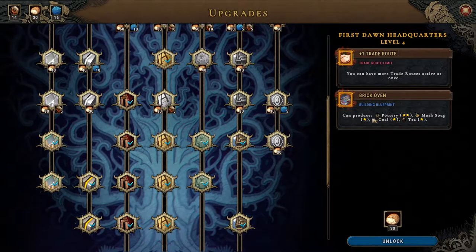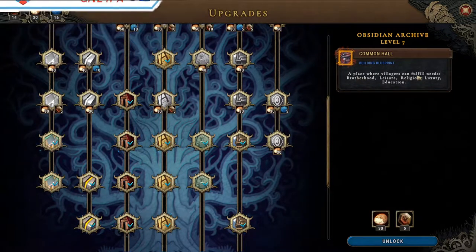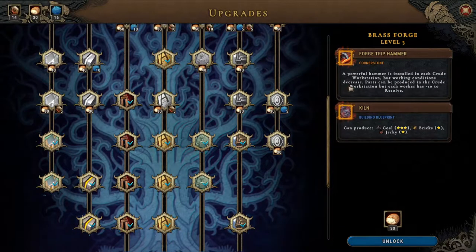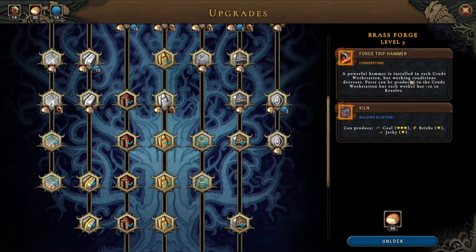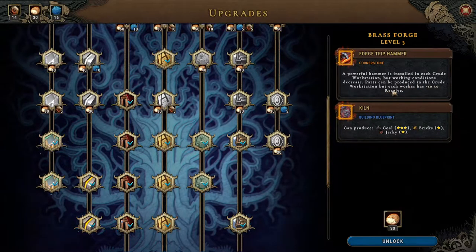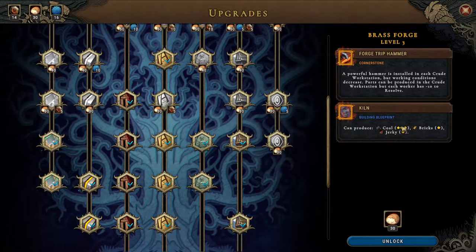An extra trade route might be nice, and a brick oven which gives us pottery, mushroom soup, coal, and tea. There's a common hall which can fulfill all the luxuries but none of them are free — so this one isn't great either. The cornerstone at least has a minus ten resolve — they work faster or more efficiently. And the kiln which can produce coal and bricks, which isn't half bad.